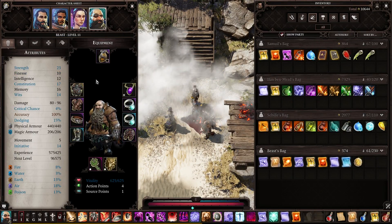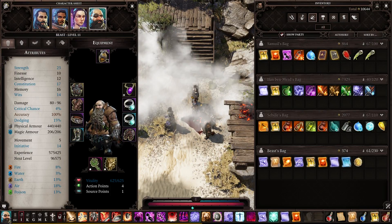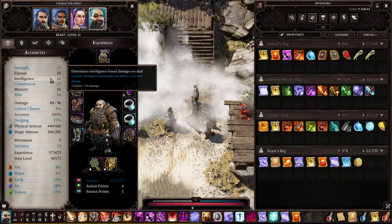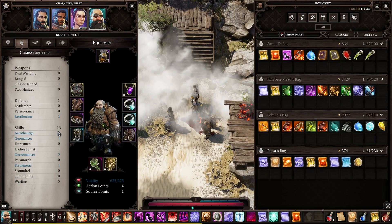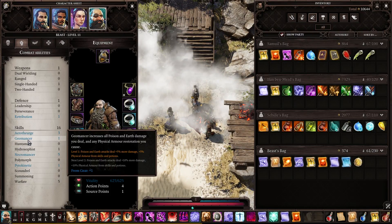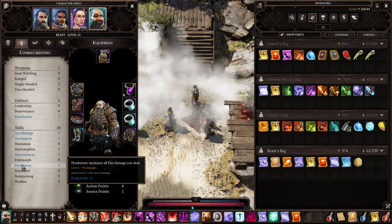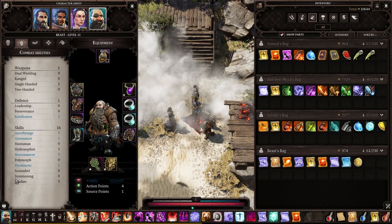Now this is Beast. Beast is an interesting character because you can play him as a caster or as a tank — I've chosen to play him as a tank, so his intelligence is rather low at 12. He has Aerotheurge, Geomaster, and I've added Necromancer and Hydrosophist to his skill set. That way he can heal a little bit. Aerotheurge has a lot of buffs — party buffs, self buffs, and so on. Necromancer adds 50% heal, which is pretty decent for a tank.